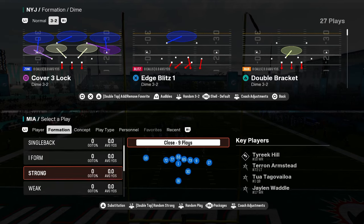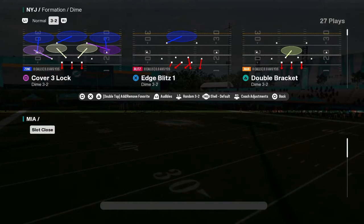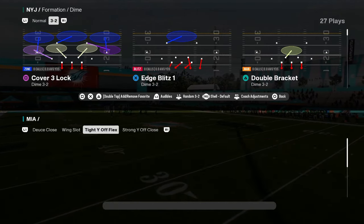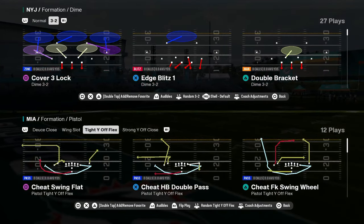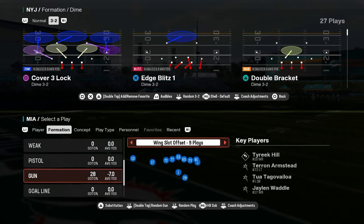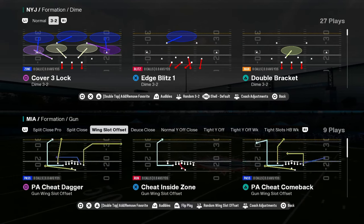Anyway, they have strong close — not a lot of people have strong close. This playbook has it. Wing slot close is pretty underrated. Pistol, pistol type flex — look at this formation, it just looks insane. Let's get into the shotguns — this is the bread and butter. They have split close, and they probably have the best split close in the game.